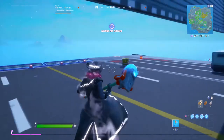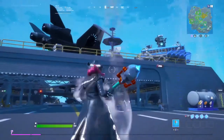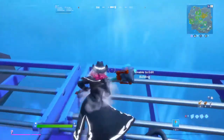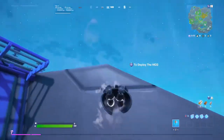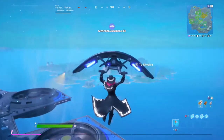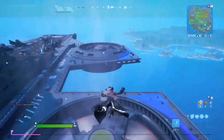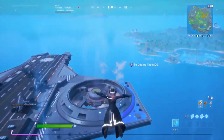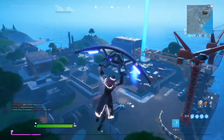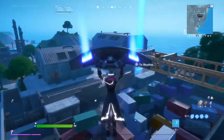We're on the Helicarrier — of course there's all the weapons and stuff like normal, but instead of dropping somewhere else we start on the Helicarrier. You can also use the fans to glide. Somebody just landed behind me, I think I'm going to go way over.